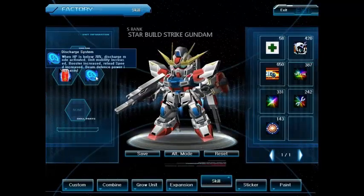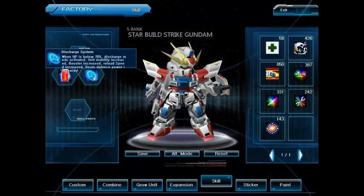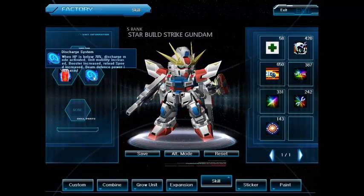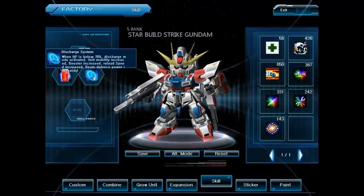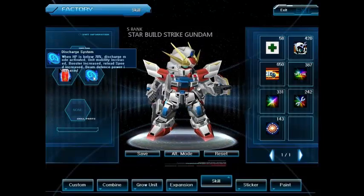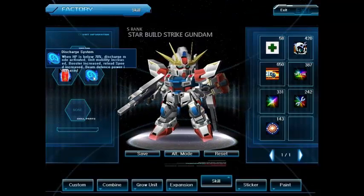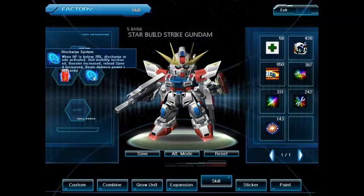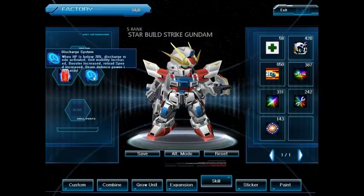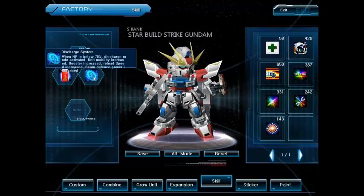Expansion — the skill, it's nice that it activates earlier at 70%, that's good. But it doesn't do anything particularly special. Increased unit mobility — what does that mean? Does he walk faster? Does he boost faster? It says booster increase. Is it booster speed? Is it booster duration? And reload speed increased — what does that mean? Does it mean the weapon reload is increased, or the booster recovery has been increased? It doesn't mean anything to me.